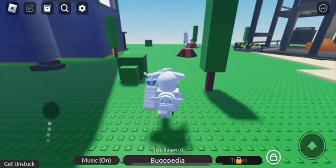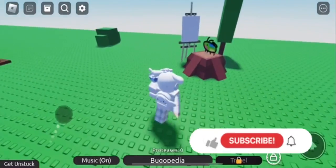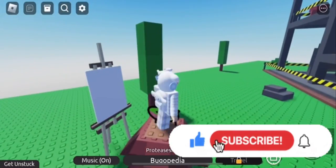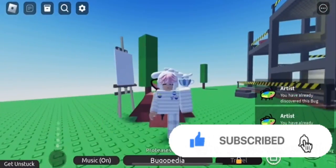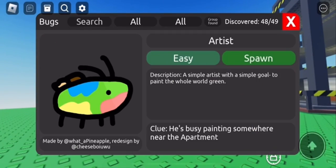Finally there was an update, and I'll be showing you what to do to get it. I had to do this twice because I couldn't find Black and had to do it on my own. So the first one will be right over here, which is Artist, and it's gonna be near the painting, and it's easy — so that's the first one.